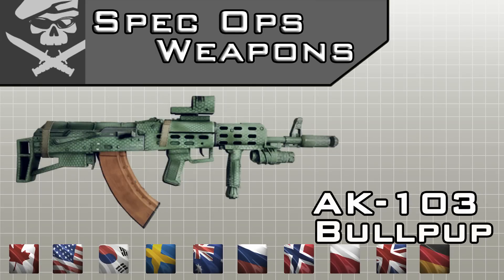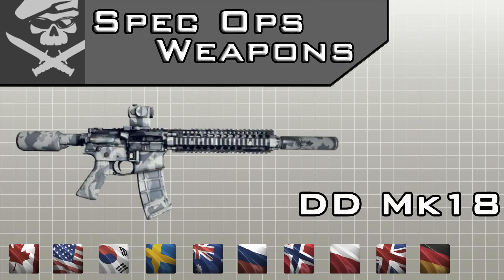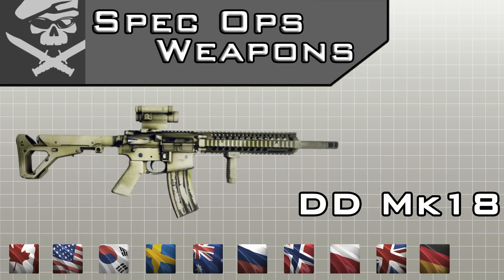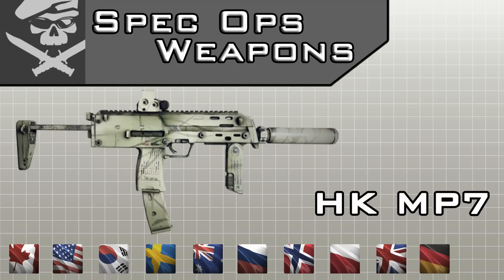The AK-103 Bullpup is unlocked by 2 special forces — the Polish and the Russian Spetsnaz group. The DD MK-18, which is very popular among army soldiers, is unlocked by 4 special forces worldwide: the Canadian, the Swedish, the British SAS, and the US Army Demolition Squad. The last in this class is the MP-7, unlocked by US Navy SEAL, the Korean SEAL forces, and the US OGA forces.